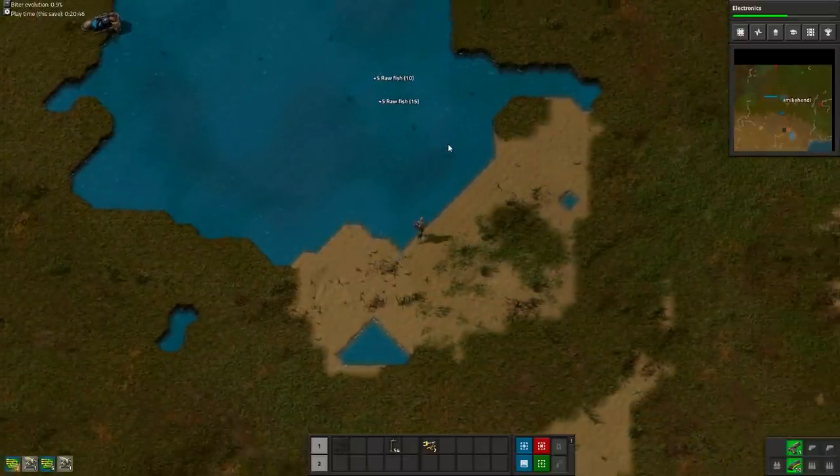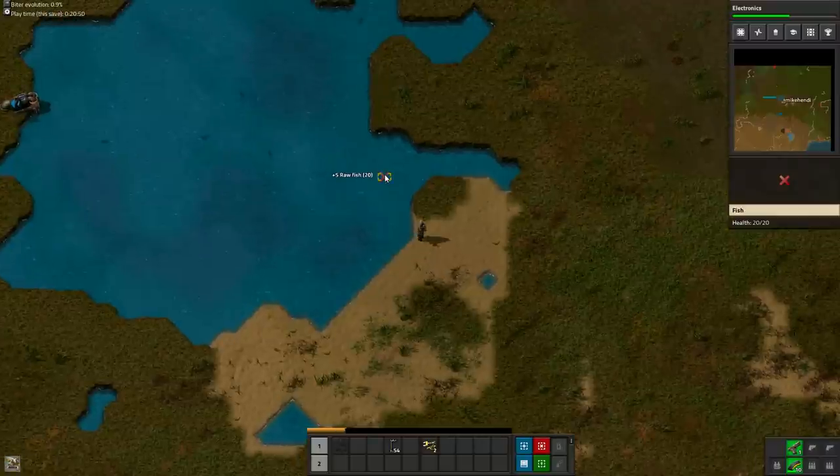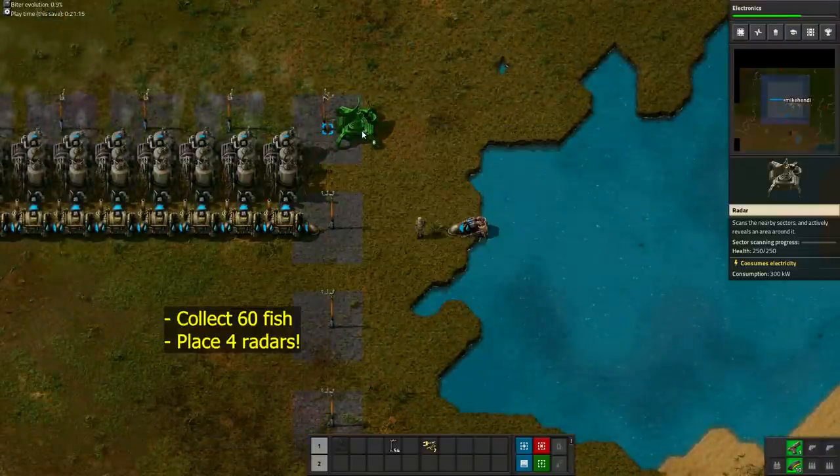Now go ahead and take a well deserved fishing holiday. If that's not relaxing enough, just deconstruct the fish so they stop moving around. After you've collected 60 fish, don't forget to place the 4 radars.